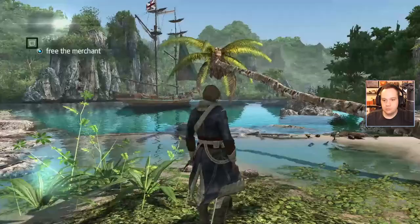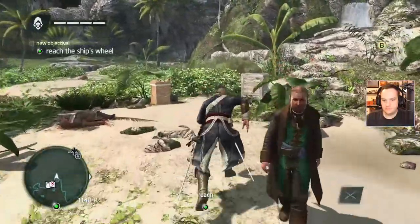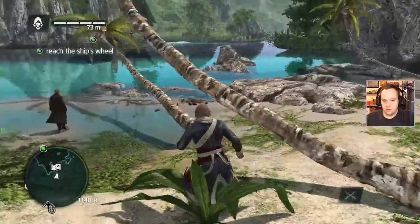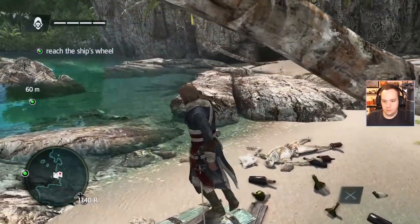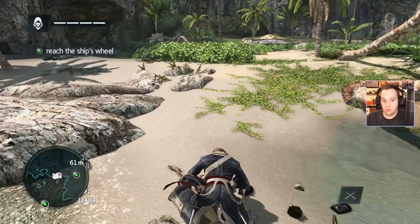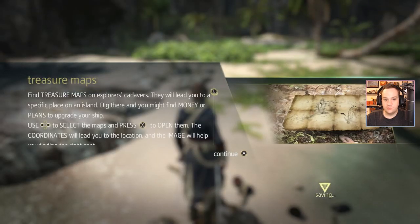Get on the boat — because you know I'll murder you anyway. 'Lacking a rowboat, I'm afraid we'll have to swim to my ship.' Says there's a map — like a treasure map, dude? The game tip: find treasure maps on explorers' cadavers. They will lead you to a specific place on an island. Dig there — you might find money or plans to upgrade your ship.